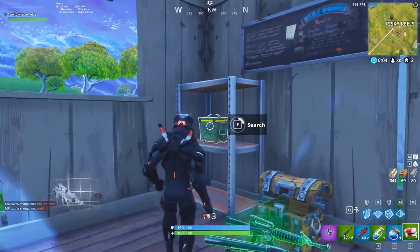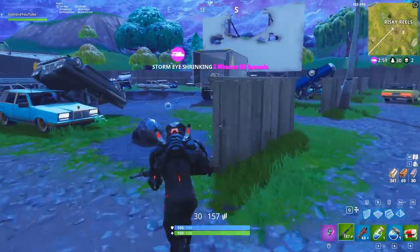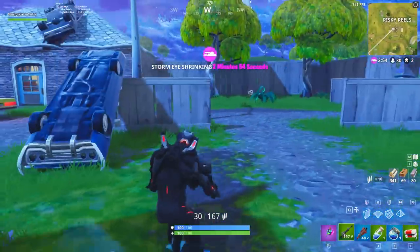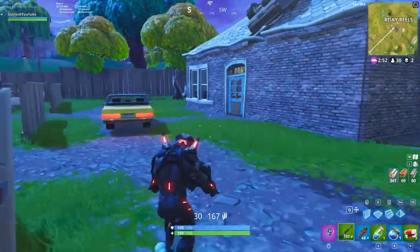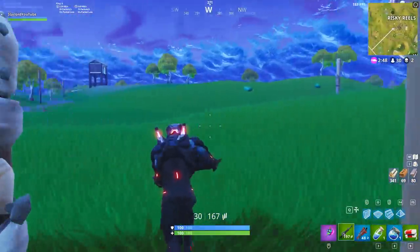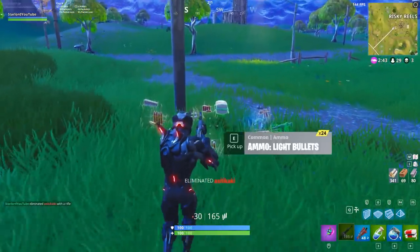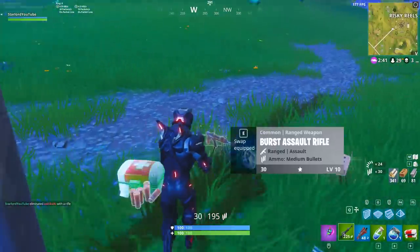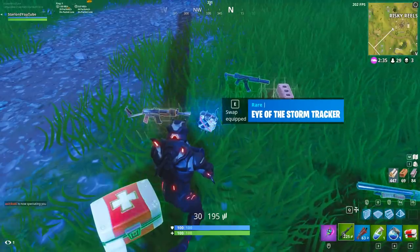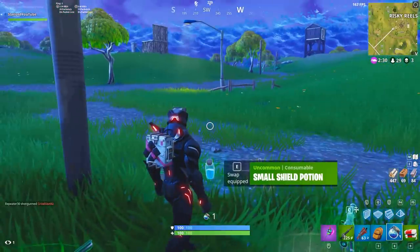Moving on, it also says here: while a backpack is equipped, your back bling cosmetics will be hidden. And also, back bling will be reapplied when the backpack is no longer equipped. That makes a lot of sense — it would be really weird if there were two different backpacks on your back. It kind of makes it easier, once people see that you've got a jetpack equipped, they can counter your attack and plan accordingly. It's really good that they decided to do that, because otherwise somebody probably would have just hidden their equipment behind a huge back bling.